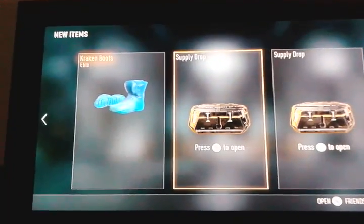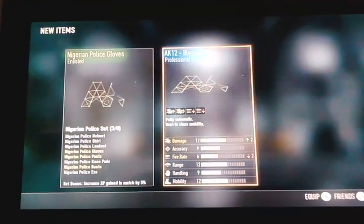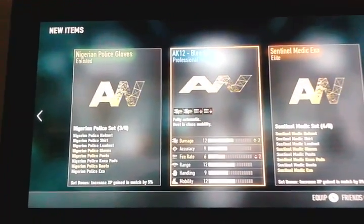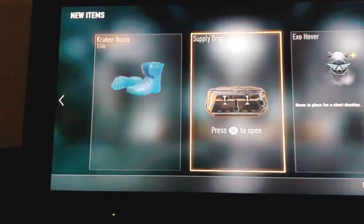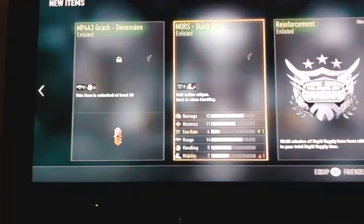Supply drop number two — shitty stuff. Got some good stuff and some shitty stuff. Last supply drop — let's check this out. Boring, shitty, and disgusting. Got a 10-minute item though, that's fine.